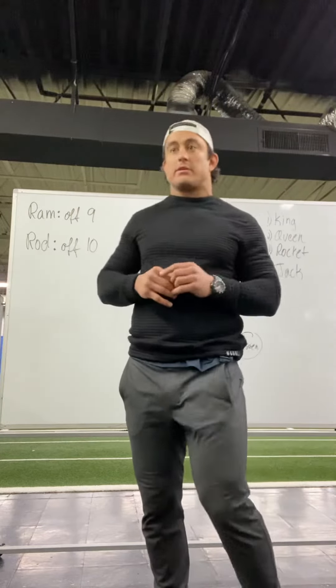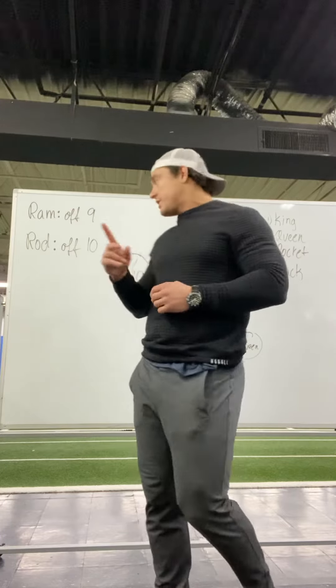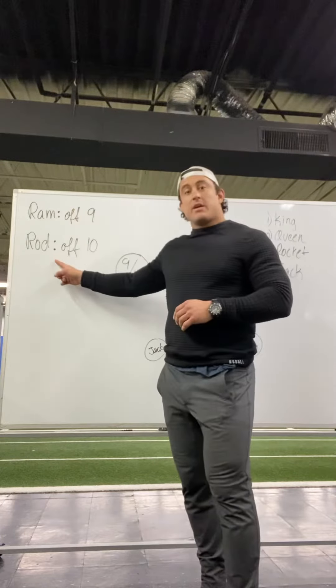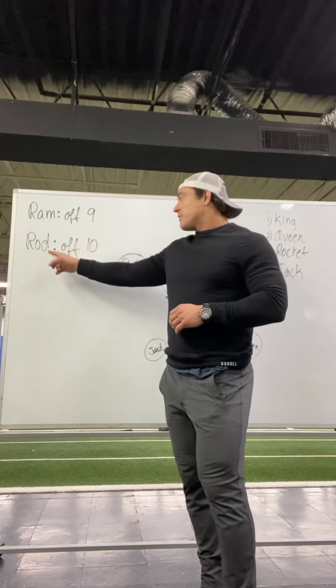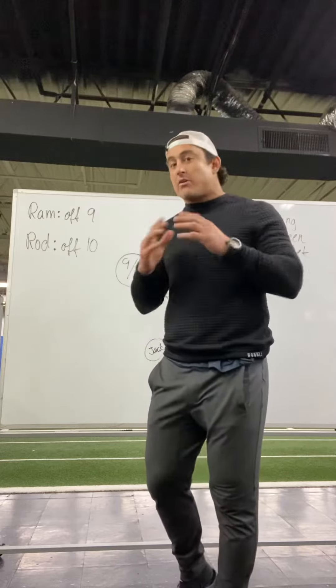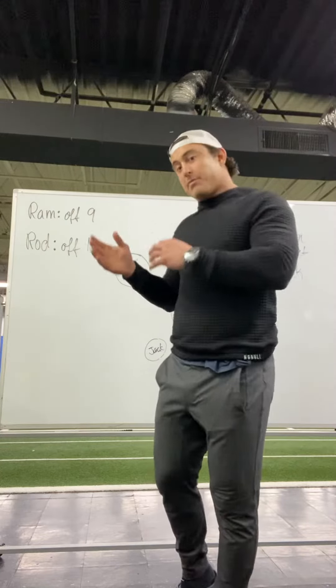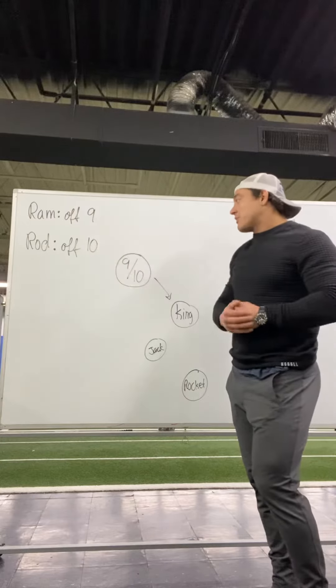The first call is our attack pattern — usually a forward ball — but there are two calls: either ram or rod. Ram is going off nine, rod is going off ten. But once it's a ram or a rod, the same attack pattern applies. So: ram off nine, rod off ten.